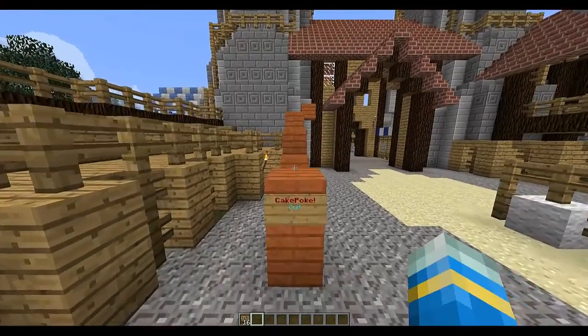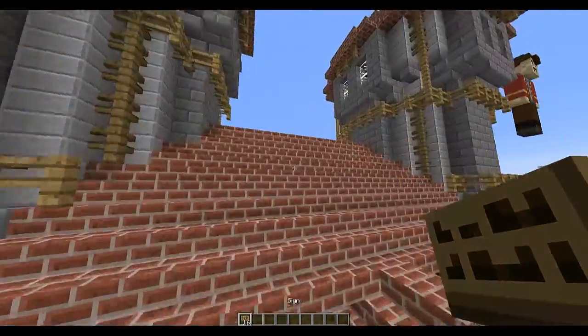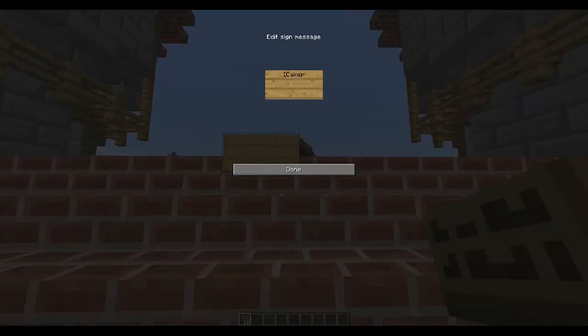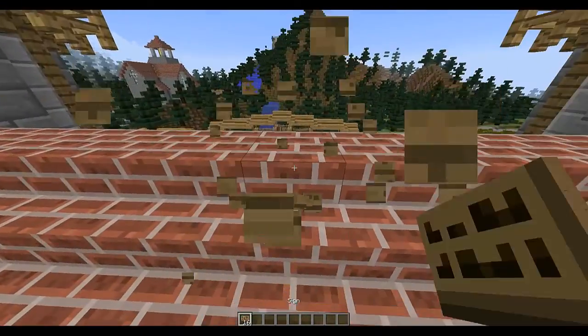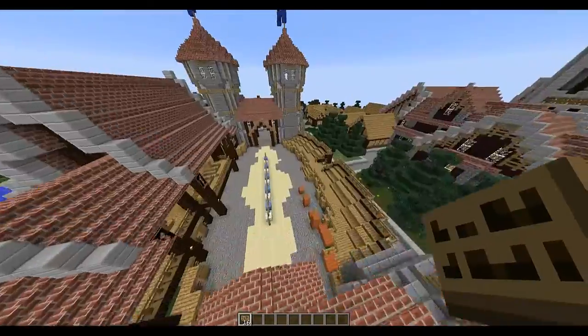And the most important sign needs to be at the end of the parkour — at the top of this roof, Dom. CakePoke end. Like so. Now everything's ready.